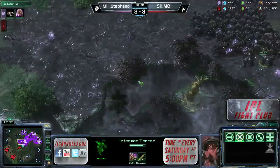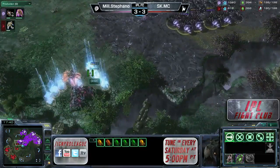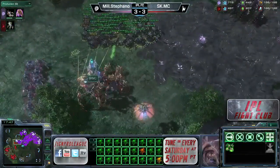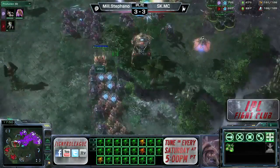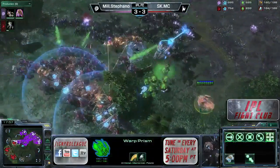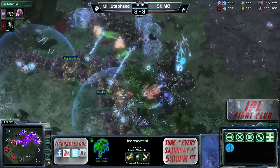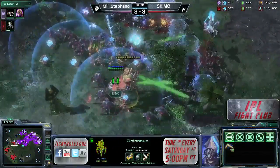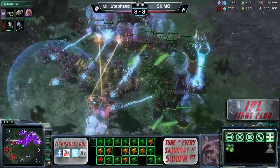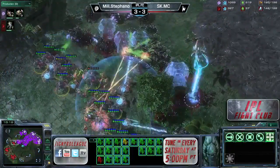The void ray gets away and forces a little bit of energy out. There's fungal growth and infested terrans that won't be used. Stefano has quite a few units — MC is warping in a lot though. Is he going to get his units there quickly enough? Stefano is starting to move in now; the rest of his units are lagging a little bit behind. Stefano has a pretty good concave right now. The warp prism has to get out of there. The one remaining colossus finally doing some damage from the back; the immortal is also dealing out quite a bit.